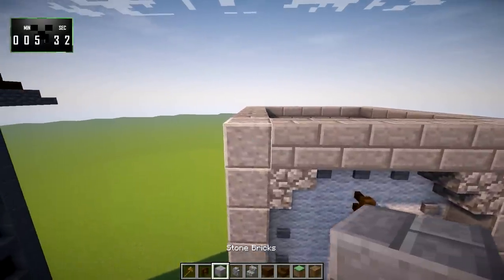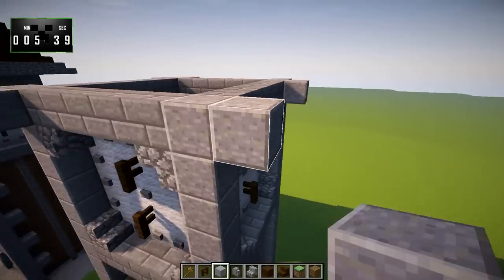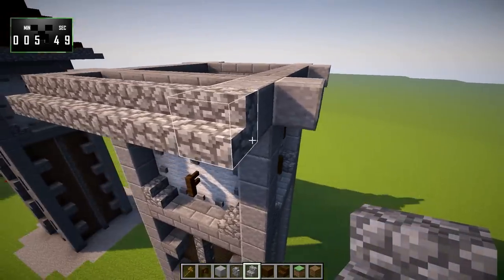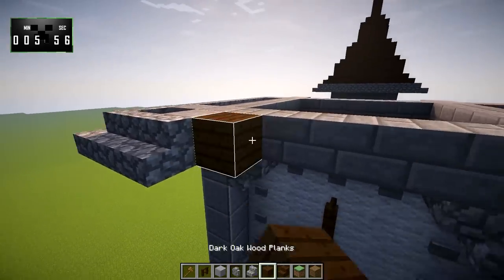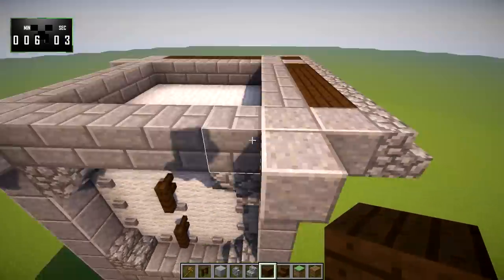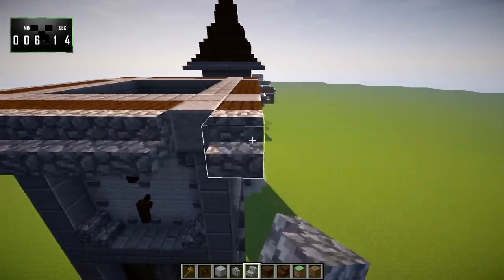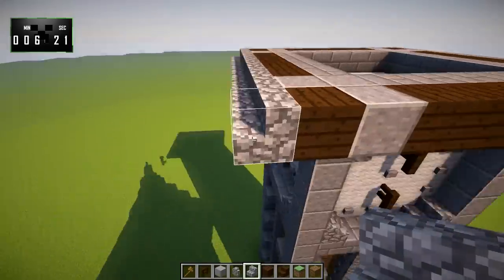So there's that part. Now we're going to take polished andesite and put that in the corners sticking out on every corner. Around that, we're going to take cobblestone stairs and come out one extra, wrapping that around the build. What might make this easier is to take dark oak planks — which is actually part of the build over there — and fill in the gaps between the andesite. That way you can just take your stairs and wrap them all the way around.